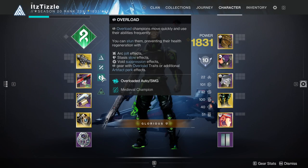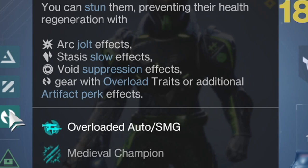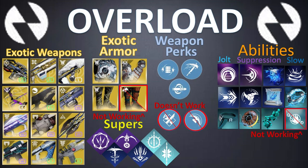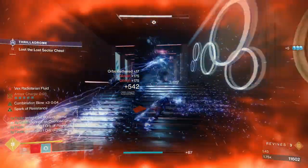So before we go further, let's talk about the changes Bungie made. If we hover over the Overload icon on the character menu, it shows all the ways to stun an Overload. From our subclass verbs, we have the Jolt effect from Arc, the Slow effect from Stasis, and the Suppression effect from Void. We also have gear with intrinsic Overload traits and the Seasonal Artifact perks. This video is broken up into four main sections: Exotic Weapons, Exotic Armor, Intrinsic Weapon perks that activate subclass verbs, and Abilities — all timestamped below. But if you want every possible way to stun an Overload, watch the whole video.